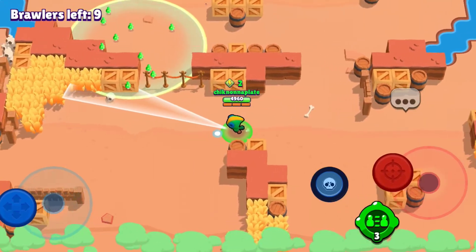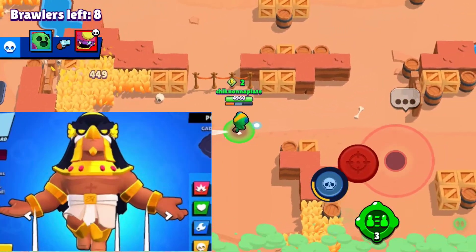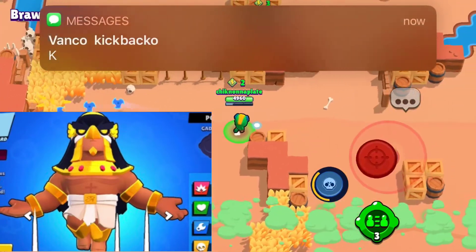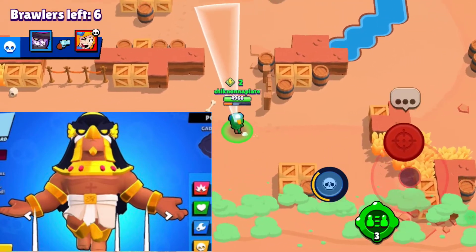The next brawler is gonna be Bo. The best Bo skin is gonna be Horus Bo because of its awesome effects with his winning and losing animations, and its awesome shots where he literally shoots lightning bolts. It's definitely the best skin for Bo.